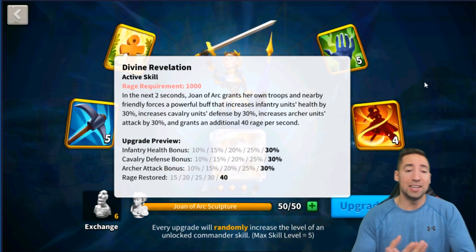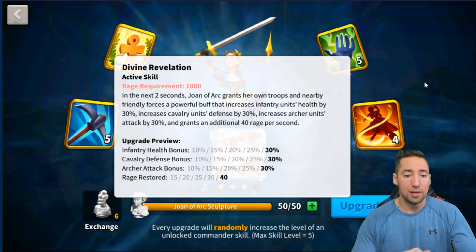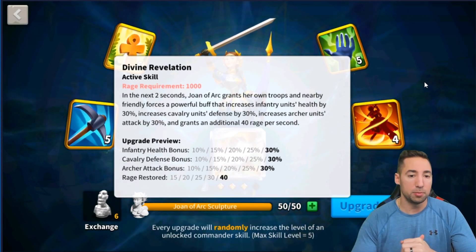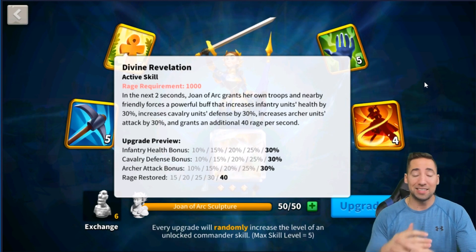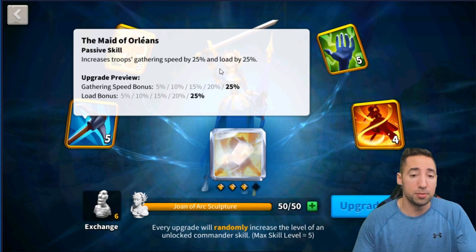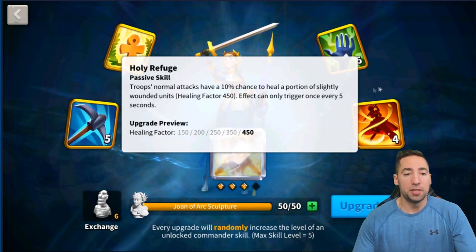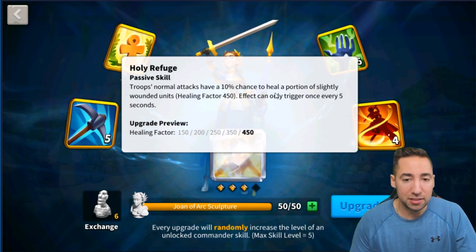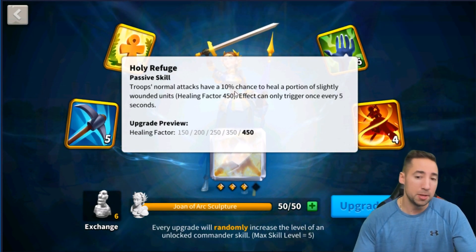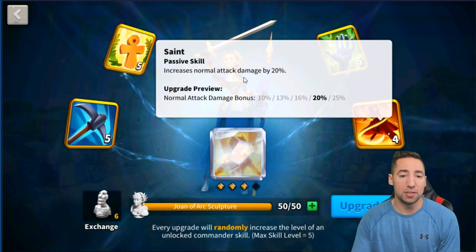Let's take a look at her skills. Joan of Arc grants her own troops and nearby friendly forces a powerful buff that increases infantry health by 30%, cavalry defense by 30%, and archery unit attack by 30%, and grants an additional 40 rage per second at skill level 5. The next skill increases troop gathering speed by 25% and load by 25%. The third skill gives troops a 10% chance on normal attacks to heal a portion of slightly wounded units, with a healing factor of 450, triggering once every 135 seconds.